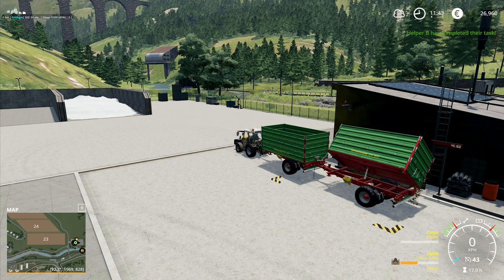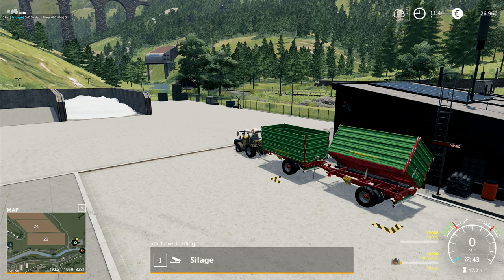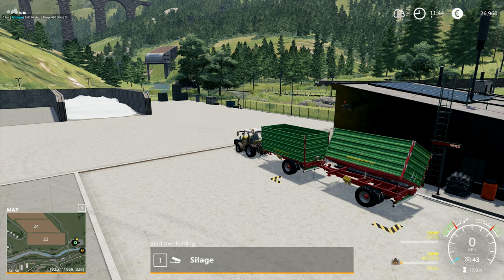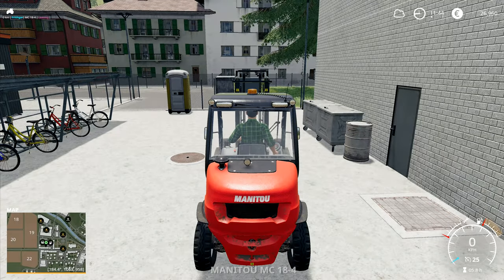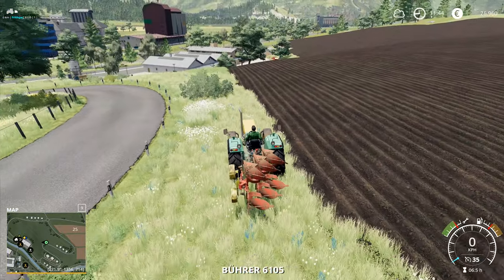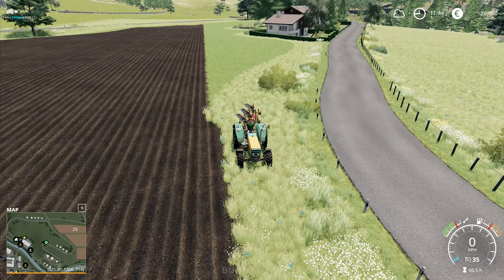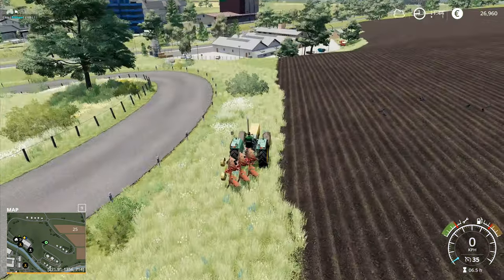Helper B has completed their task - that will be something that the plough has reached a bit that we didn't really want it to reach. There were 480 litres and it's already dropped down by 50 litres, so I'm just going to leave that one there for a second, let it finish what it's doing and have a look. That's the grass area there - that's the bit that's left on the grass area.